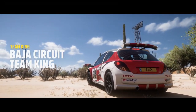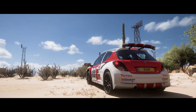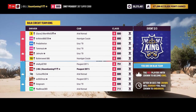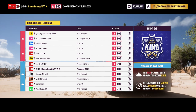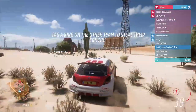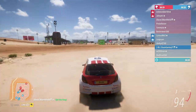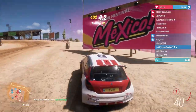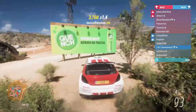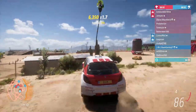Game number two — Team King. Each team will have two crowns, and you want to hold as many crowns as possible for as long as possible. You get them by tagging the other team. It's the first team to ten minutes of time, and each crown you hold makes your time go faster. You can tag their team members who have crowns and take all four.